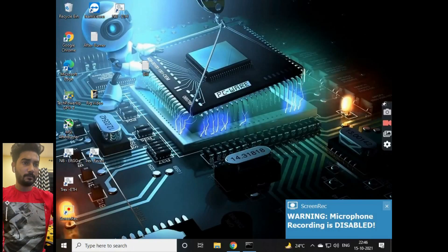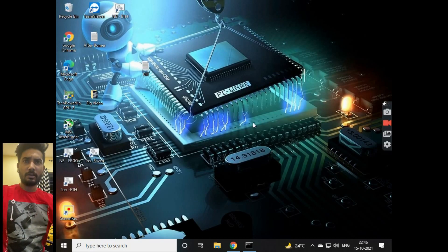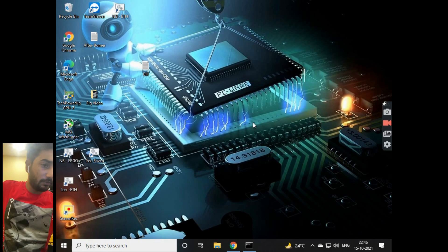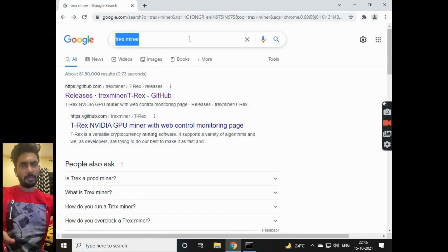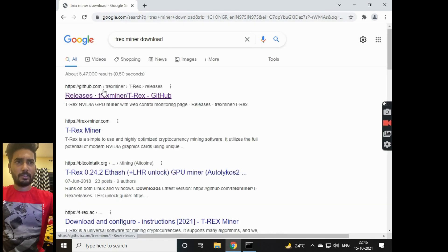This is my screen and I will show you which miner to use. The miner we are going to be using is the T-Rex miner and 2Miners pool for Ravencoin. I'll show you how to do it — you go to Google, type 'T-Rex miner download', and go to that page.